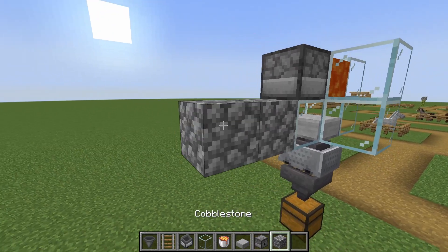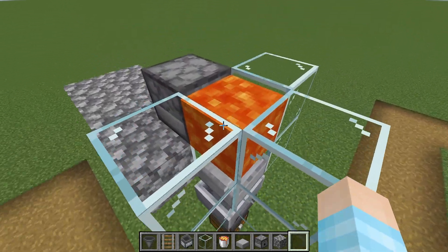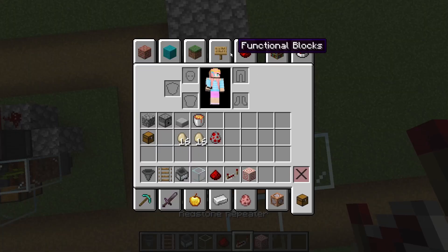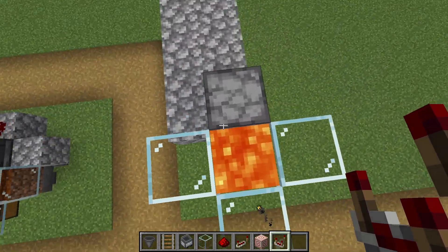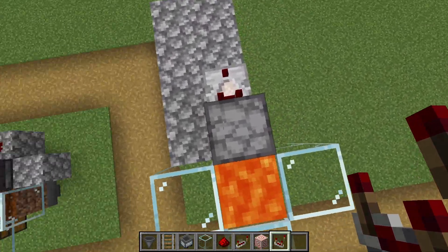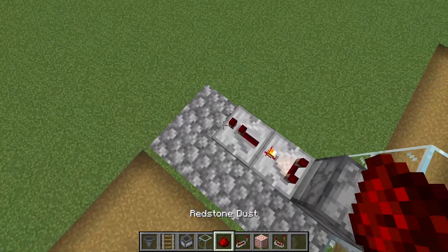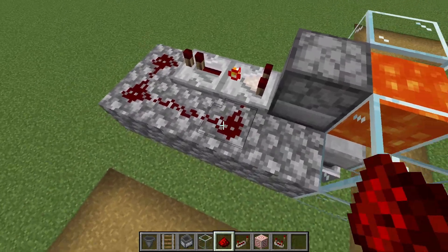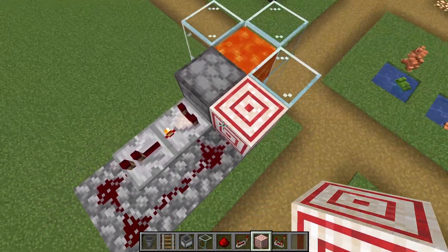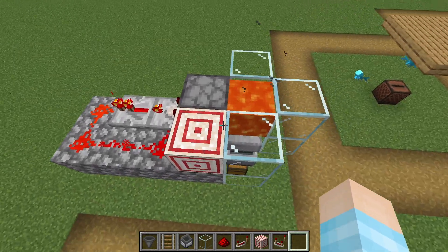Actually I do need some cobblestone, so we're going to do something like this. Here's our little chickens and we're going to make this work first. We're going to put a comparator — click it, then put a repeater, slap some redstone like this, and put a target block right here so the dispenser gets powered. This setup works better than the old one because when you throw a bunch of eggs in here, it starts shooting.